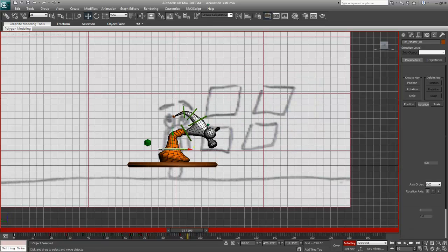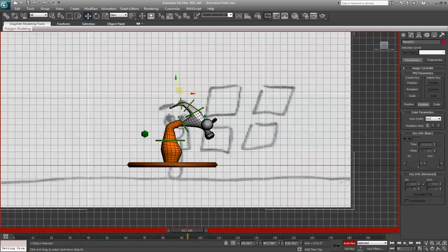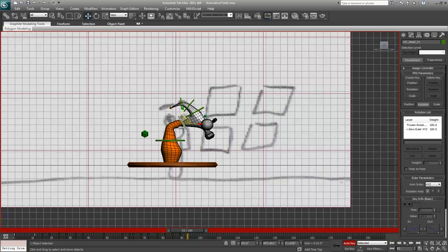Alright, now at this point he's going to hop back up and look at the camera. I believe at this point he's more or less looking for approval — he's going to nod at the camera and say, 'Yep, that's how you do it. Did my job.'